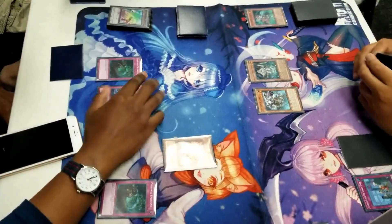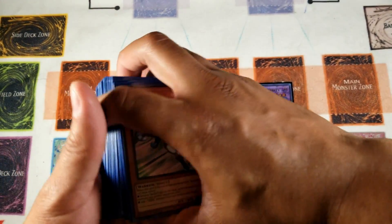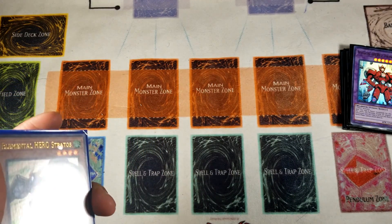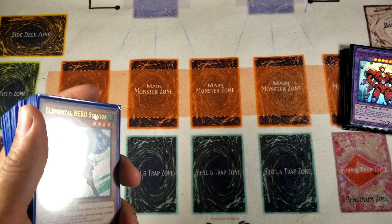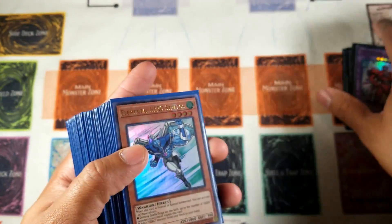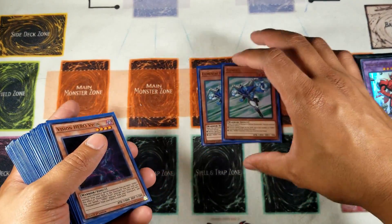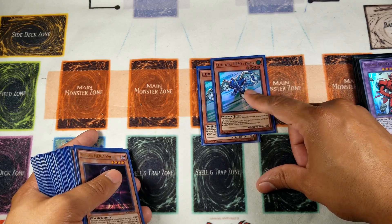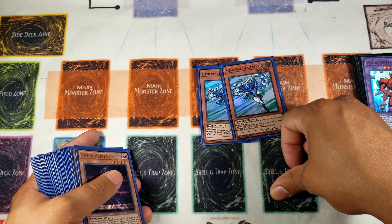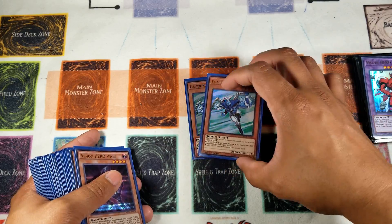Straight into the monsters - let me go over to the extra deck. I don't have my side deck built only because I haven't had time to go to locals. Testing online has been great. Two Stratos - obviously you run two Stratos; if this card were at three you'd run three. It is the best card in the Hero deck hands down. It brings the whole Hero deck together and is honestly a combo starter.